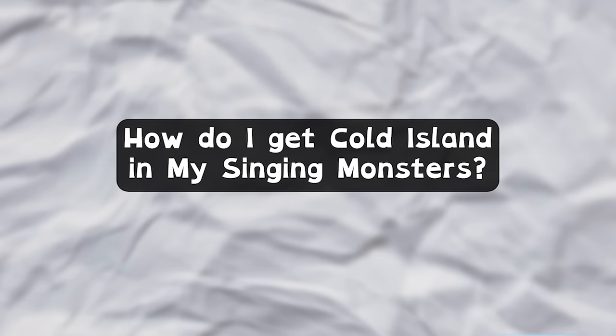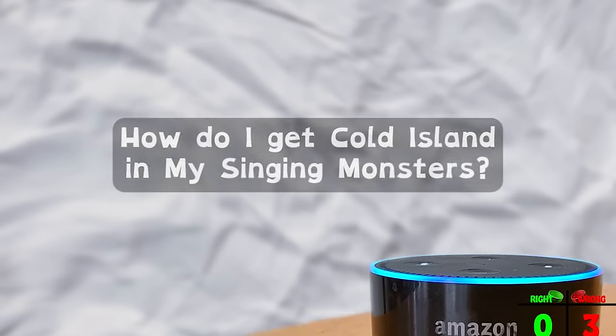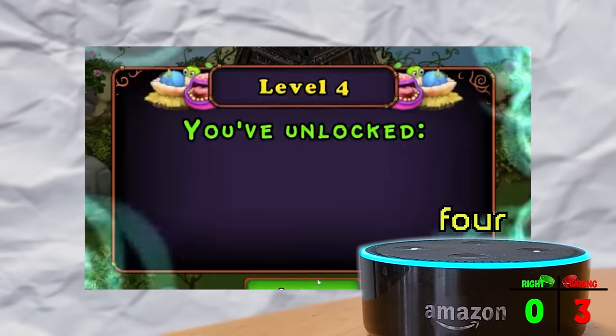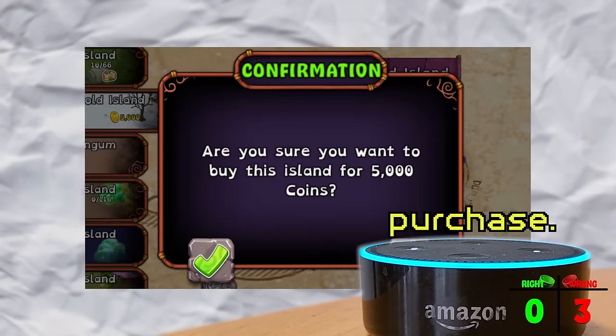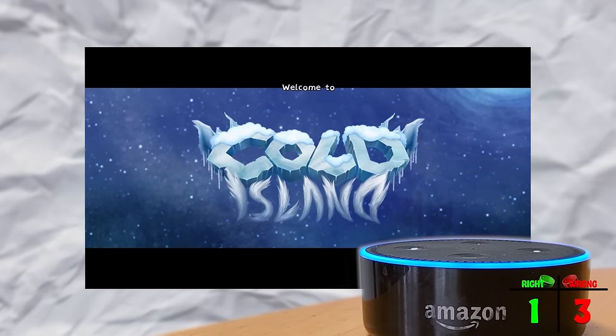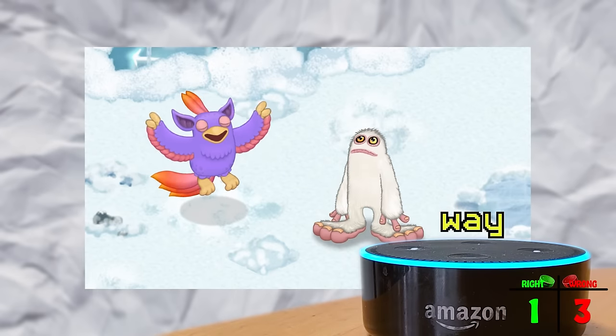How do I get Cold Island in My Singing Monsters? "In order to get Cold Island in Singing Monsters, you must reach level 4 and spend 5,000 coins on the purchase. This is a special island that is available to own and collect. Other than this, there is no other way to obtain it."